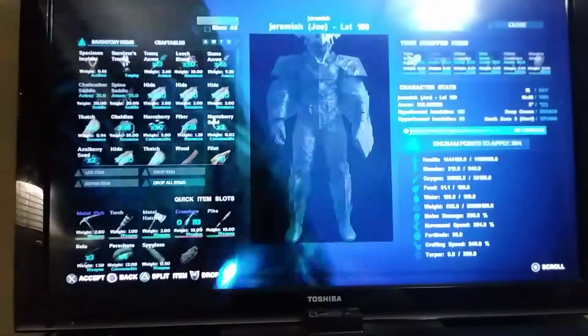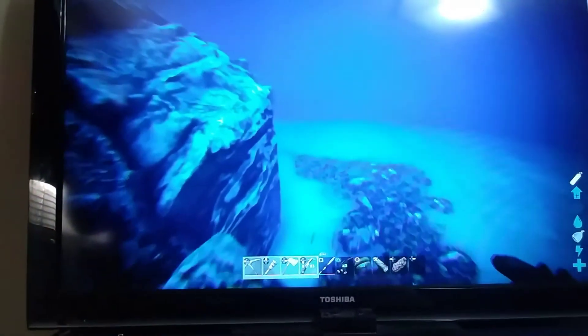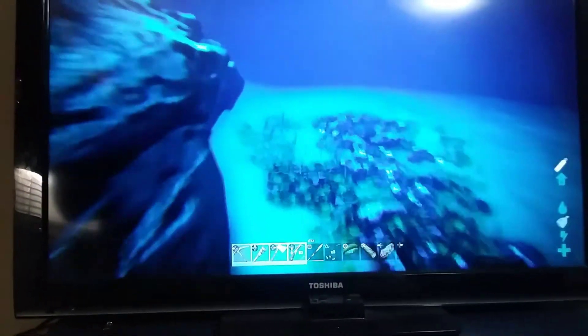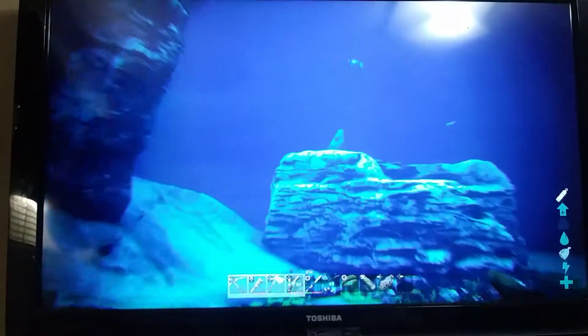Right now I'm using a moth, so I have really good oxygen. My stats are super high, besides my food and water being low. What we're going to do is try to find a flyer or a moth.